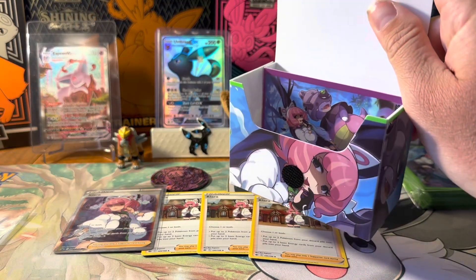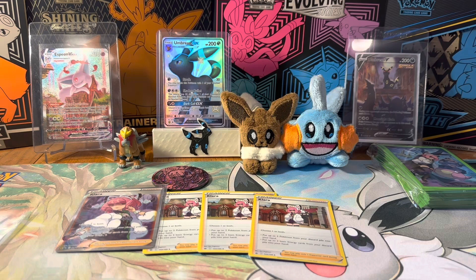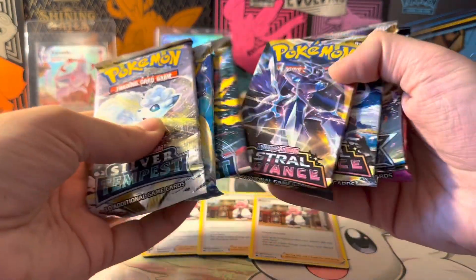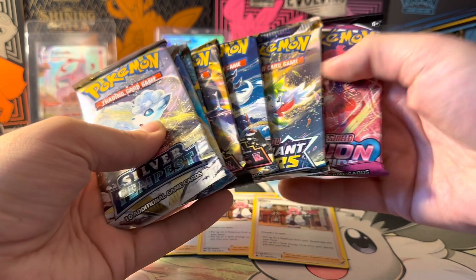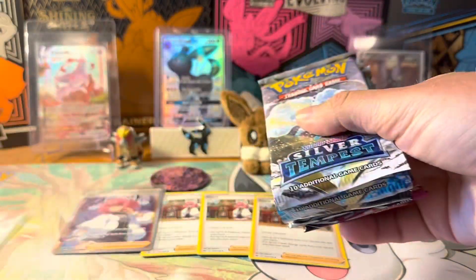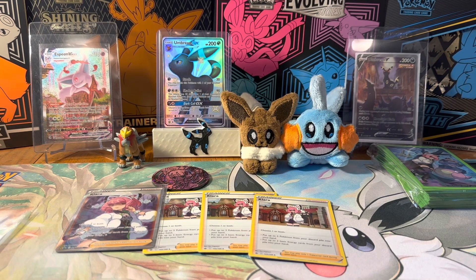I already have a set in my little box that I'm going to use for pre-release tournaments. Here is the box and I'm going to keep it — I like the design on it. Really cool. You do get packs with it as well: three Silver Tempest, two Astral Radiance, a Brilliant Stars, and a Fusion Strike. So you get seven packs, almost as much as an ETB from the Sword and Shield era.